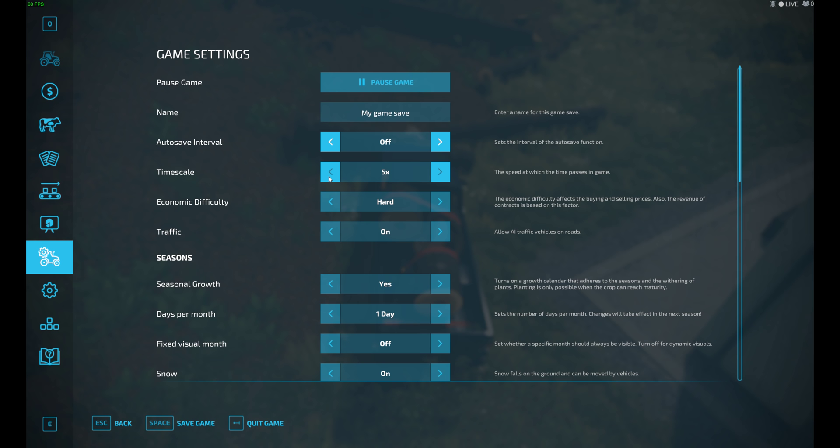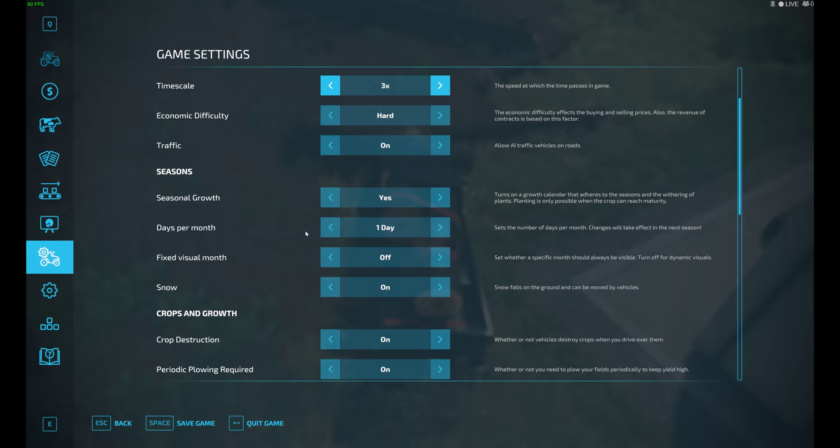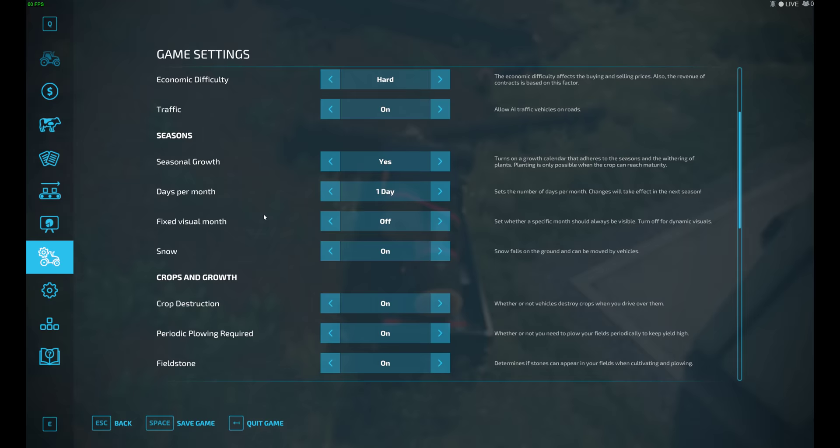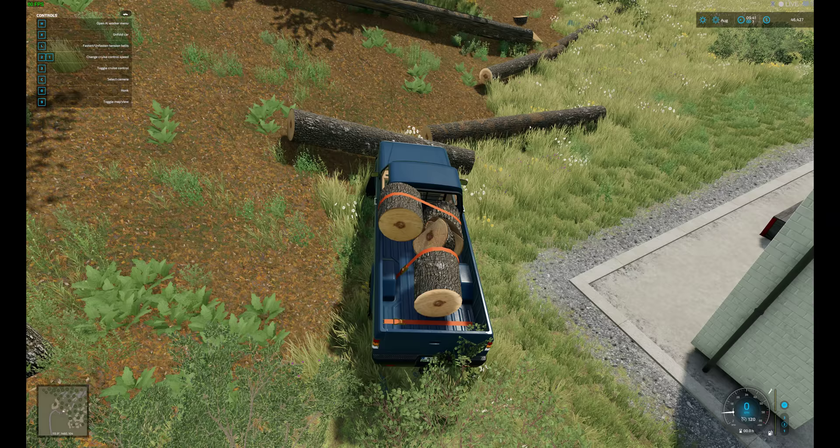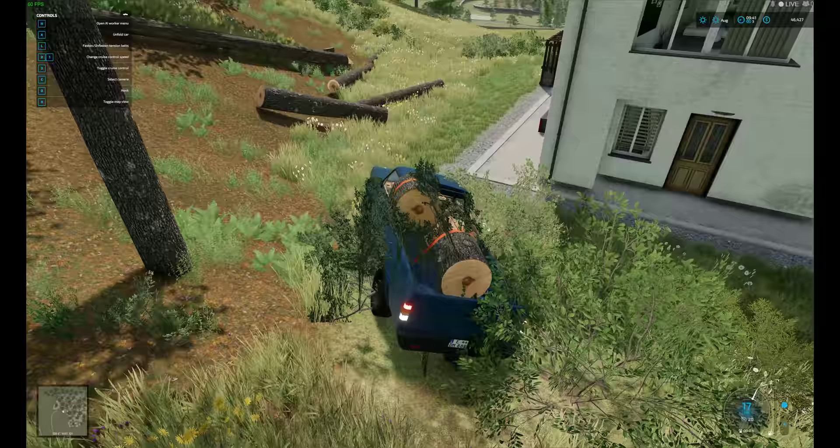There was actually a setting I need to turn on that I realized I did not turn on. We have to turn a couple of settings on. Economy's hard — just like real life. I was looking for the stop-and-go setting. There it is. That's a good one to have — very good one to have, because then your vehicle doesn't get all stuck on stuff.